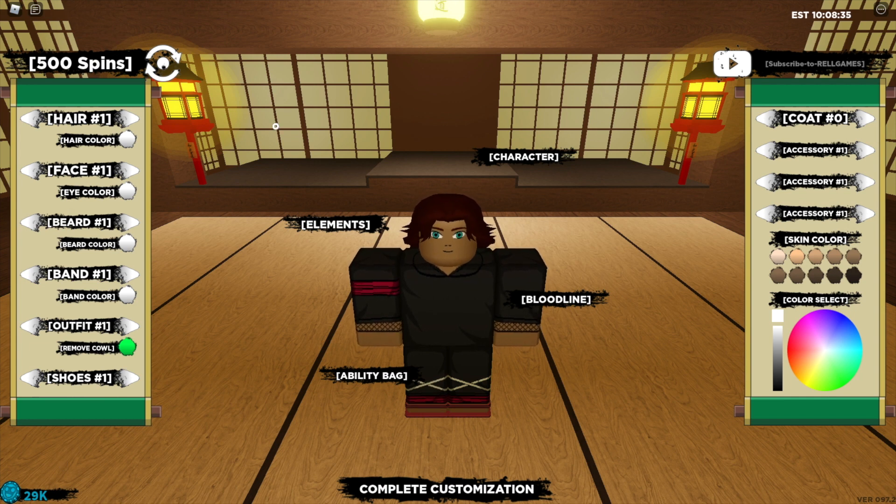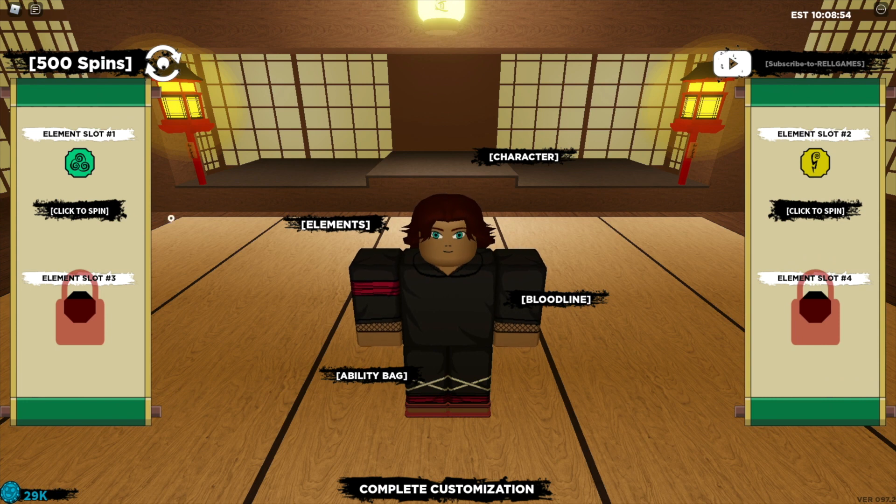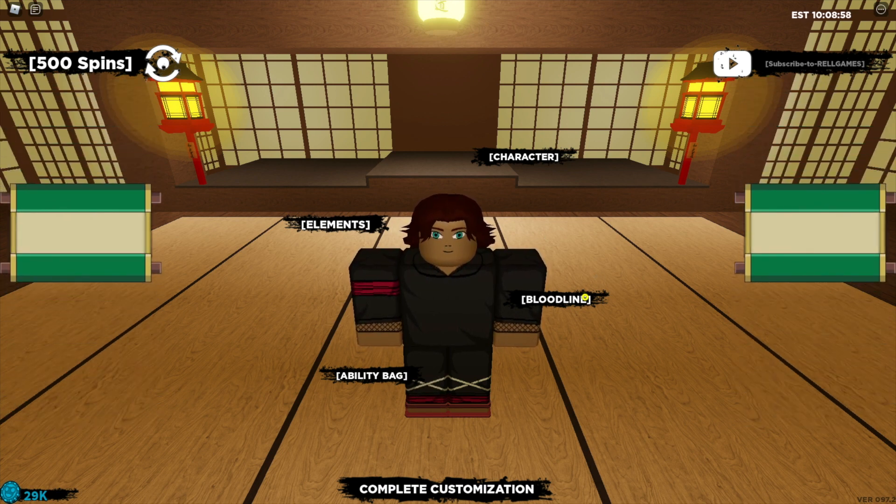So as you can see I now have 29k rel coins and 500 spins. We can use some of these spins to get different elements — if we click on elements here we can spin to get different elements in each of those slots.